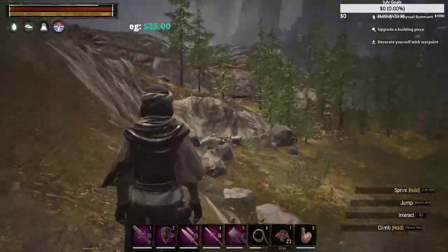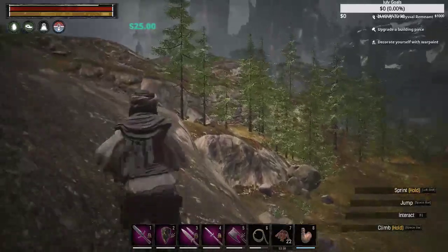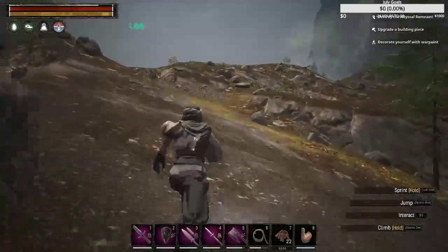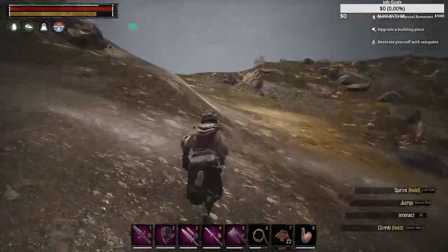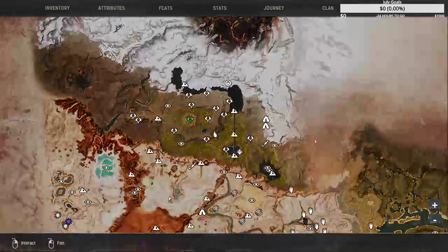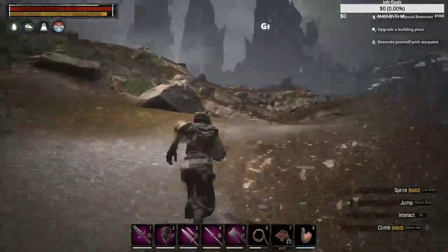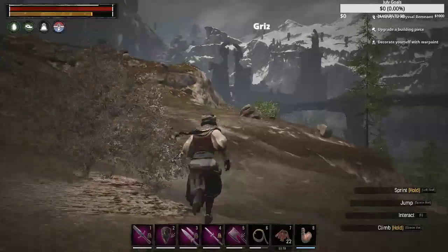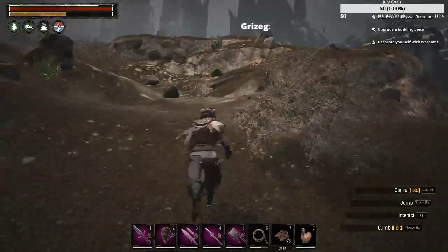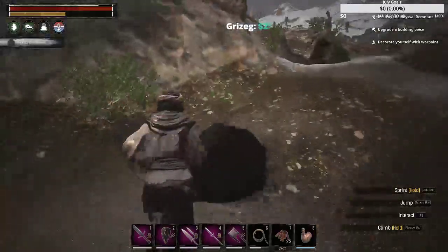There's a cave right over there with a bear inside - that's called the Fuzzy bear cave. Coming up here, this is going towards what's called Azgarth. A lot of thralls there - if you just want some good combat, go in there. There are thralls to tame; occasionally you'll find named ones, but more often than not you don't.